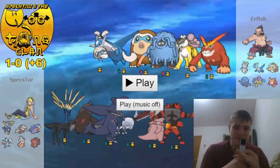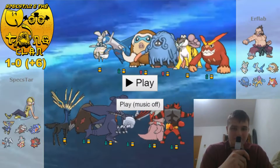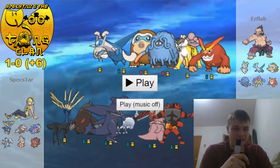He has got himself a team here consisting of Magearna, Mega Latios, Mamoswine, Tangrowth, Raikou, and Darmanitan. And the team here I've got has a Xerneas, which is Choice Specs.